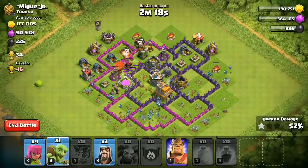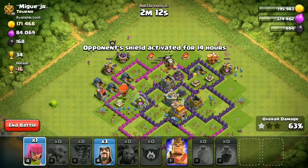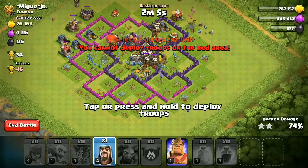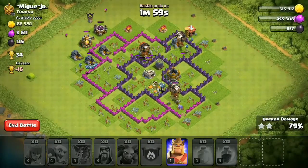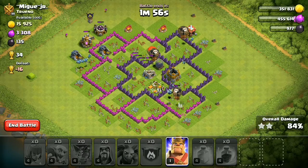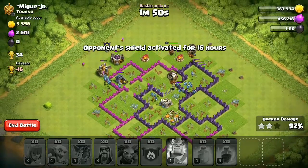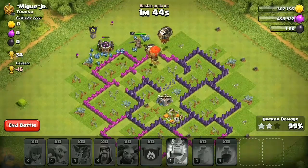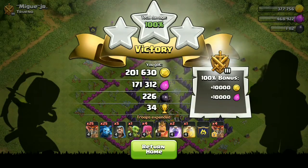I already have a video explaining how to do this attack in detail, so I'm not going over it fully here — the link is in the description. I didn't use the Barbarian King because I wanted to show you that this strategy can work without him. If you're new to this channel, subscribe and like this video, and comment down below what your favorite strategy is and the highest loot you have ever gotten. This strategy can also be used for Trophy Pushing. With that being said, peace out!